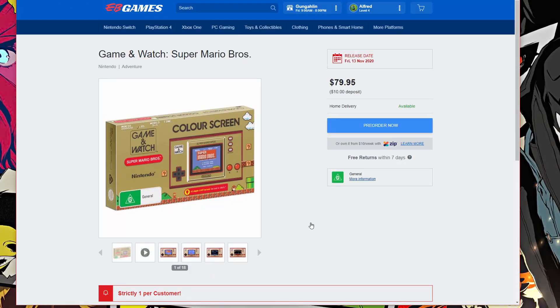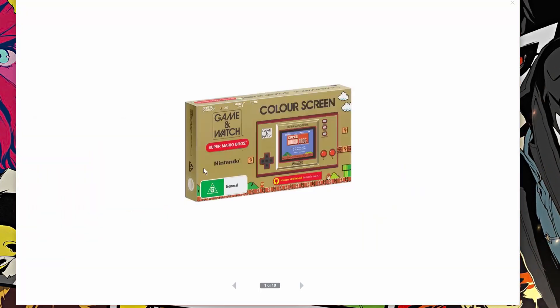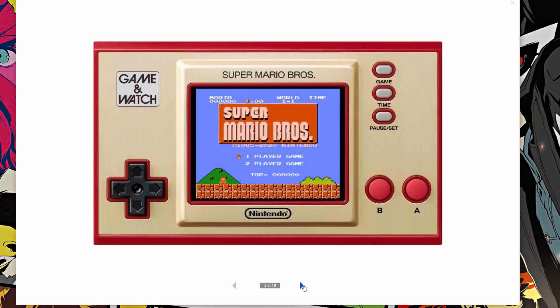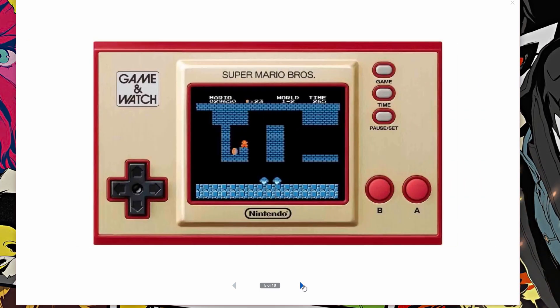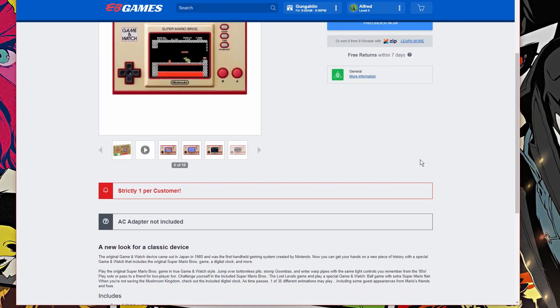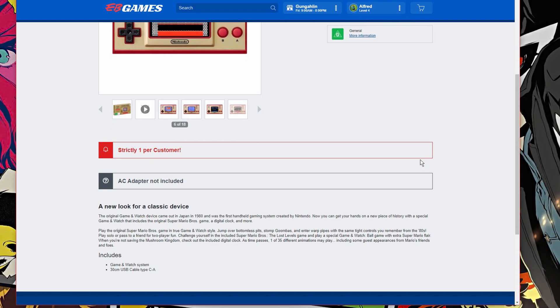We also grabbed ourselves the Game & Watch Super Mario Bros, and this is absolute nostalgia. Just have a look — Game & Watch Super Mario Bros, this is looking so damn cool. If you guys want me to unbox this, let me know, because as you know I'm a collector and I collect all kinds of good stuff. Collecting one of these would definitely take me back to the 90s — I used to love this game as a kid. Holding one of these bad boys in real life again would just take me back. That one is 80 bucks, strictly one per customer, and there's no AC adapter included.